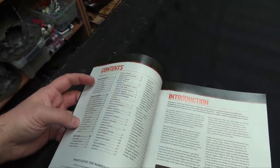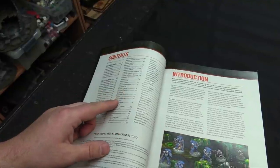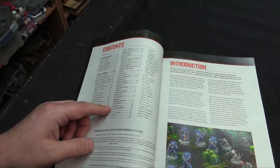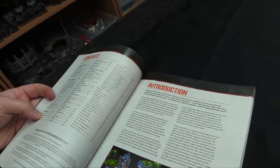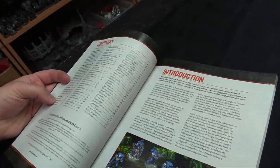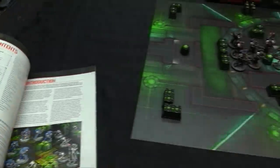Data sheets cover everything from Captains in Gravis Armor, Phobos Armor, Terminator Armor, Lieutenants in Reaver Armor and Phobos Armor, the Judiciar, the Primaris Librarian, Librarian in Phobos Armor, Watchmaster, Intercessors, Scouts, Tactical Marines, Infiltrators, Eliminators, Reavers, Suppressors, Terminators - the whole nine yards. Same with the Necrons, they got all new Kill Team rules for the Dynastic Codes, data sheets for the Overlord, Plasmancer, and Chronomancer. So everything is new for both of these factions.